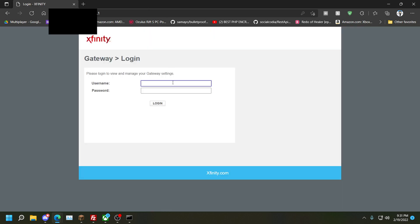Type in 10.0.0.1 — you're going to need your Xfinity login for the router. Sometimes it varies: it could be admin or it could be cusadmin. If it's cusadmin, your password is 'highspeed'. If it's admin, then it's going to be 'password'. I've already changed my login so I'm just going to autofill it.